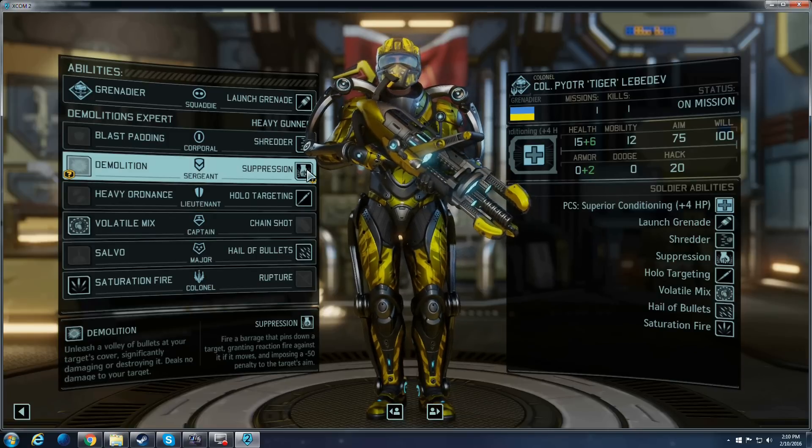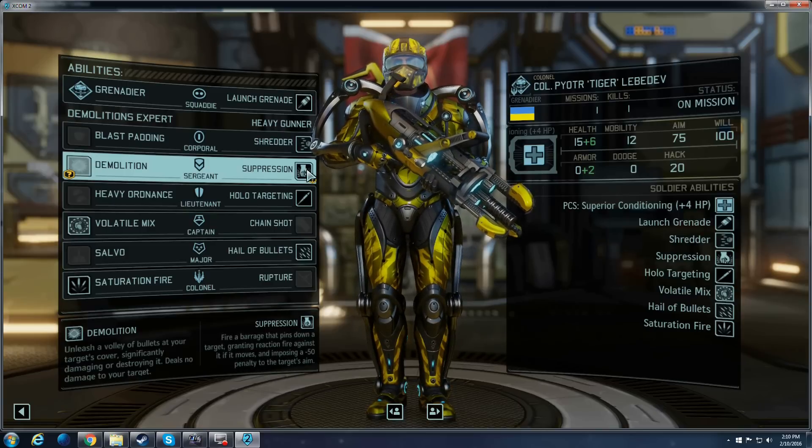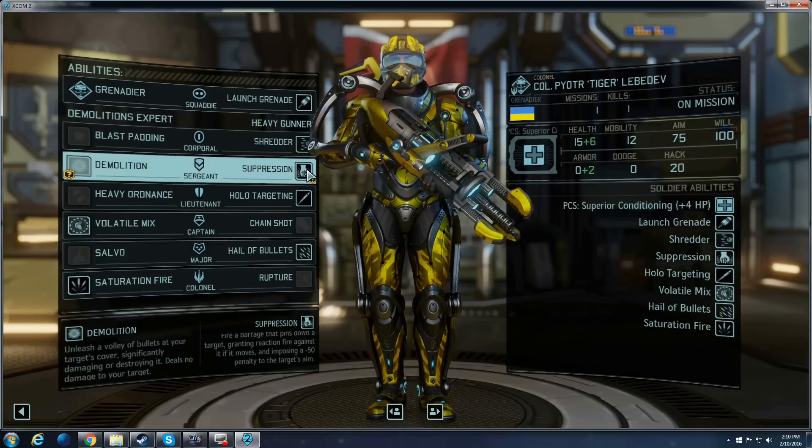Whereas a minus-50 aim penalty on those sticky situations — before you get a Psi soldier that can Stasis somebody to basically put them out of commission, assuming you don't miss and they move — is also very handy.